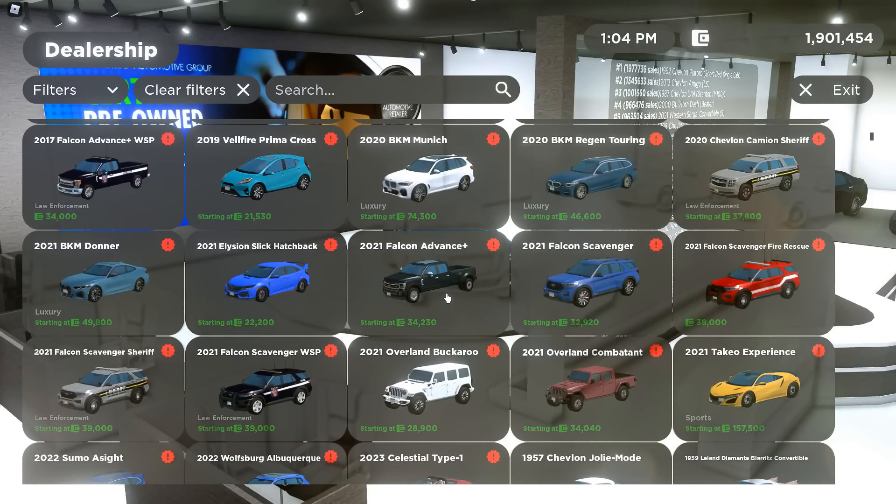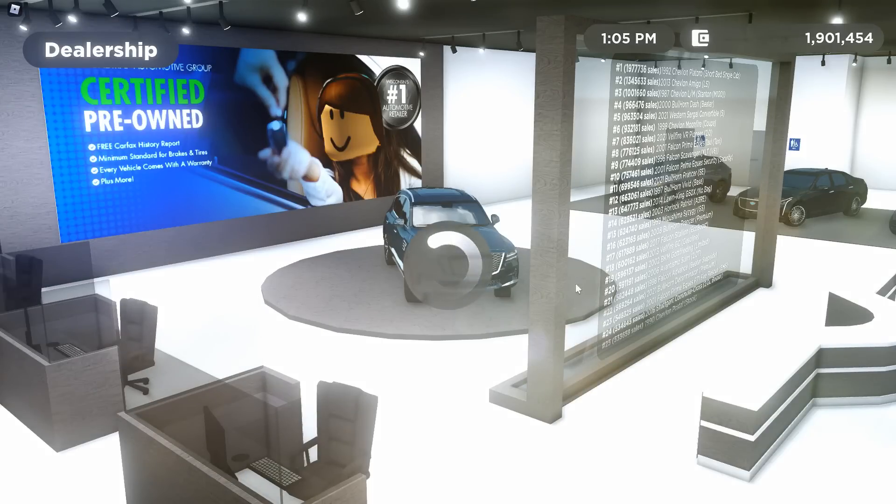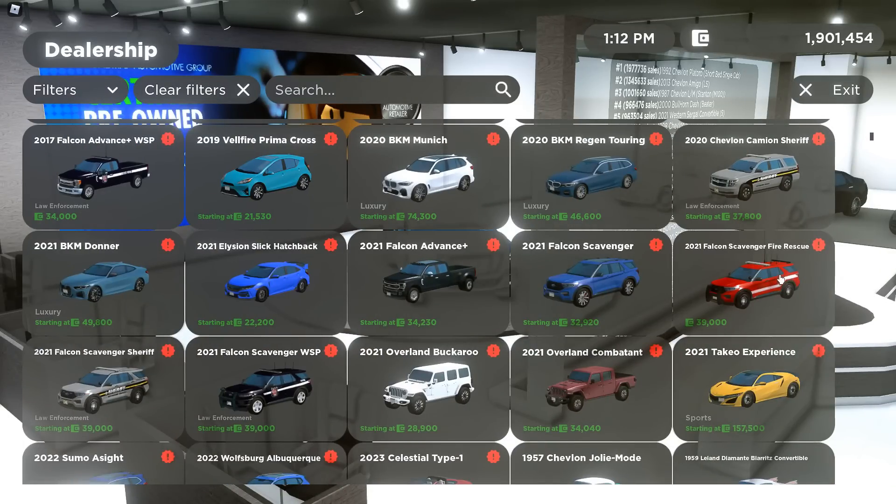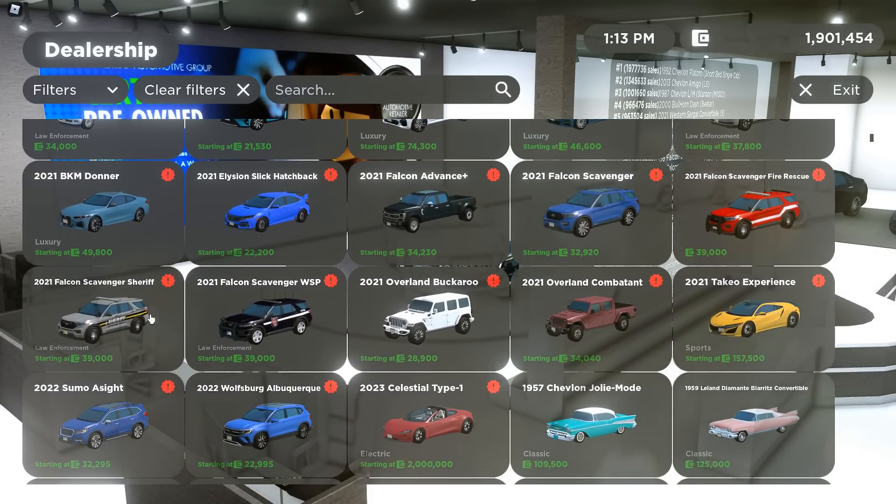Then there's the 2021 Falcon Advance Plus and the 2020 Falcon Scavenger. Here it is — we have the XL Reboot Drive, EcoBoost — I'm going to just go through these because there's a lot. Really cool trims, and Police Interceptor. Then there's a Fire variant, and a bunch of variants of it.